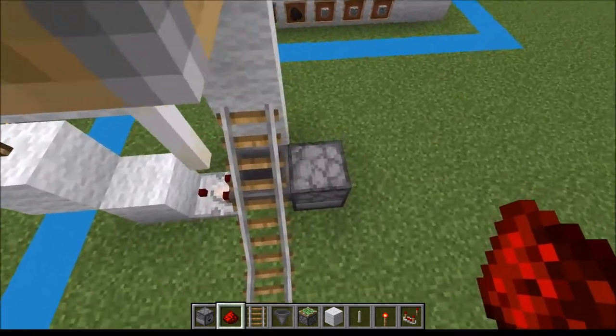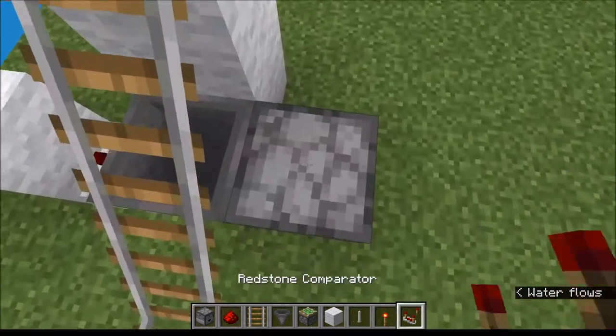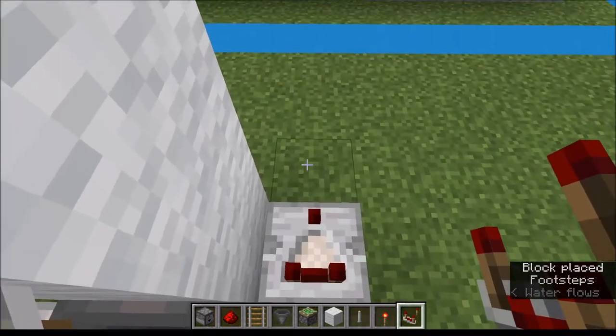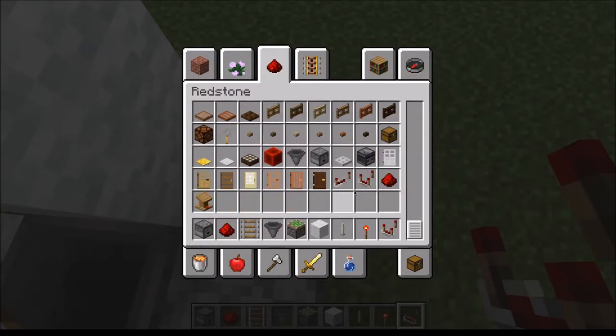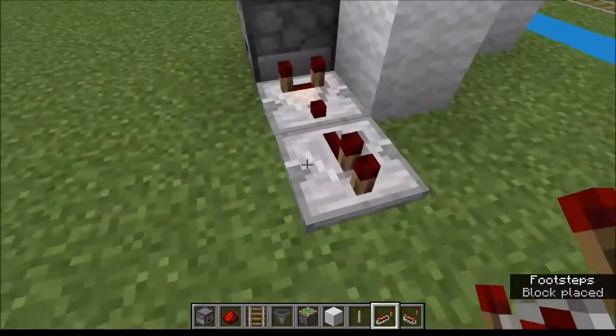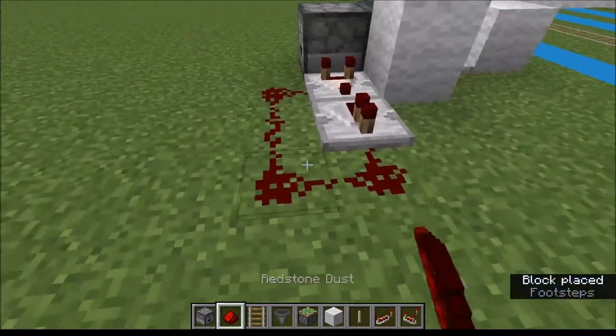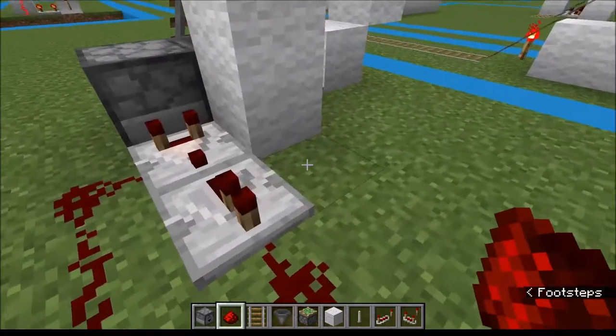The next step in this process is just making sure that you're able to empty out this dropper, and that's actually very simple to do. Just plop down a comparator here, grab yourself a redstone repeater, and then just set yourself up something like that. Then you just need to make sure that this goes on top as well, which unfortunately can be a little funky.